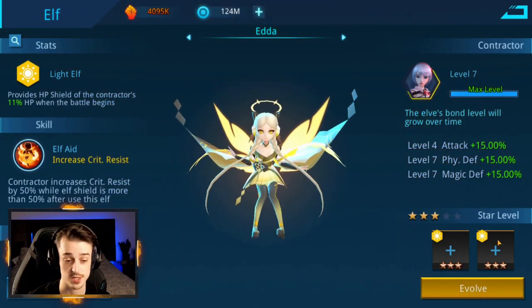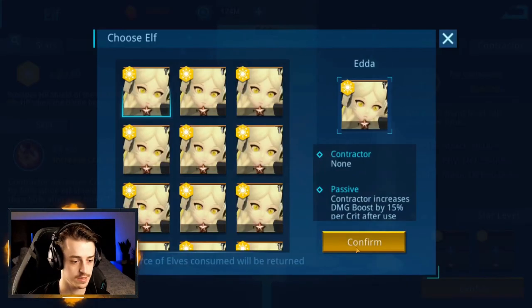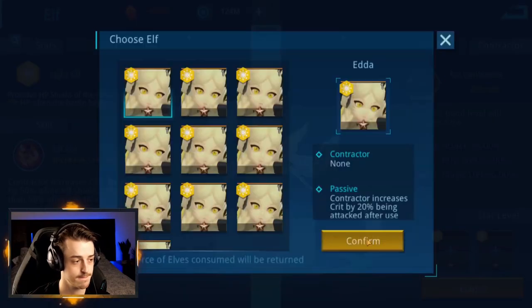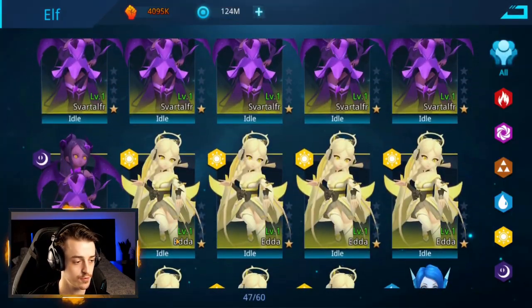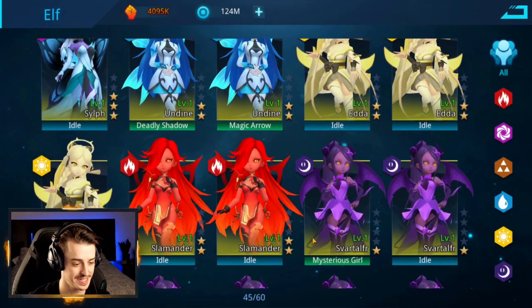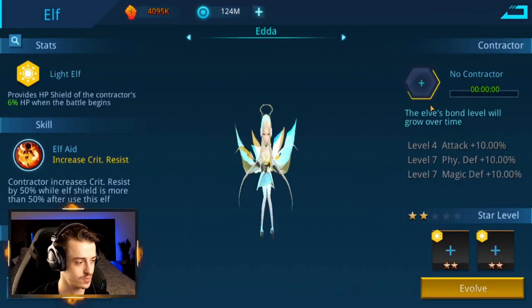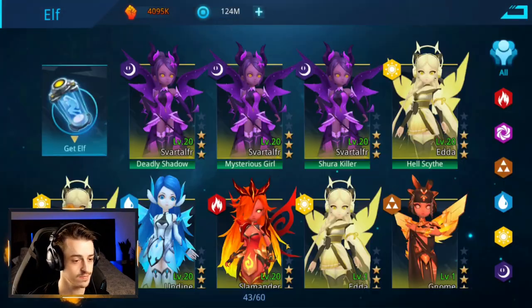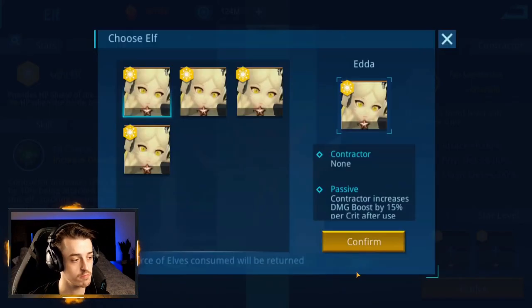Looking at this, we can now build ourselves a three star. This one offers crit resistance, this one also offers crit resistance, and this one offers dodge. Let's make the dodge one higher — she's now three star and not assigned to anyone. Now we need to go ahead and try and build another three star — we won't be able to with what we've got left over, but we're getting close. Let's evolve this up — it's a damage resistance one. And scrolling down, we have two Eaters left. So we're going to do the exact same thing, but with Dark.